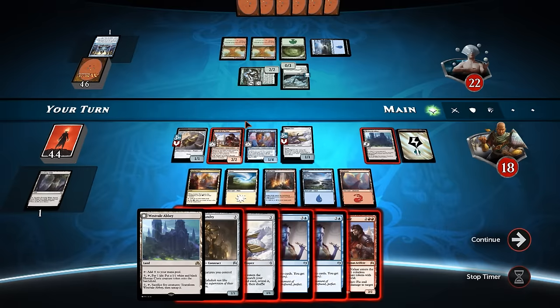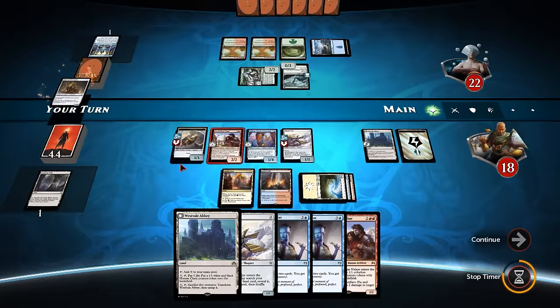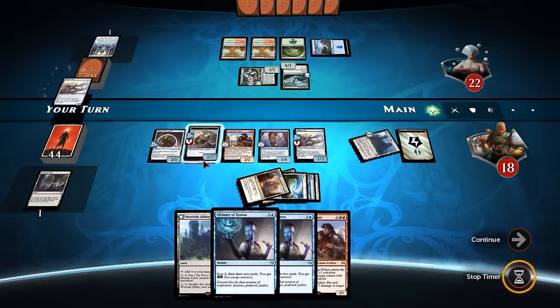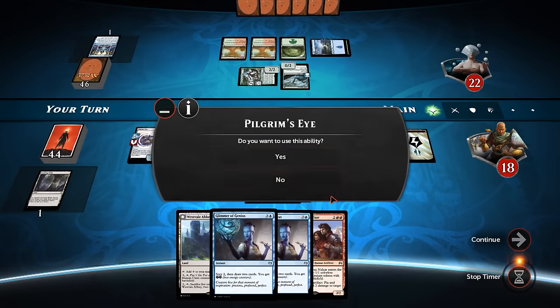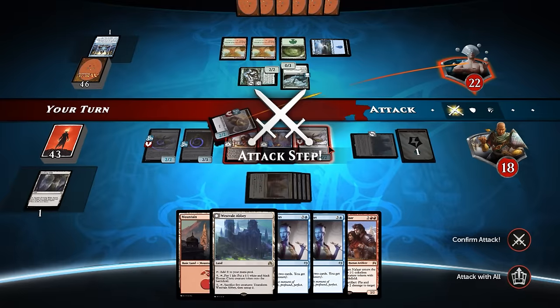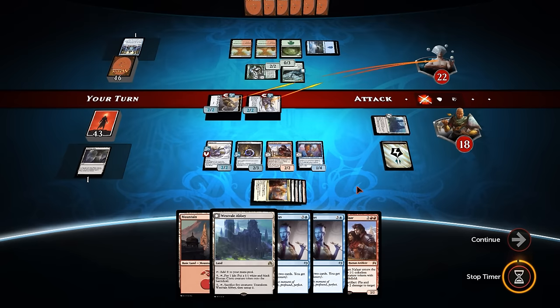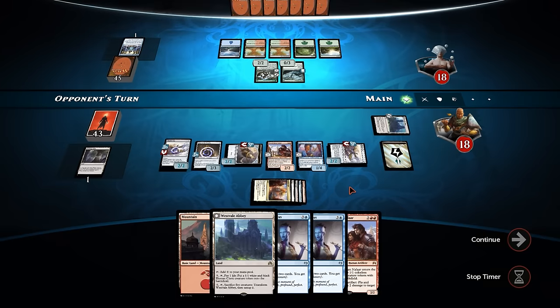Chief of the Foundry - give our Thopters plus one, plus one. And then we'll just Pilgrim's Eye, thin out our deck again so that Padeem's not drawing us into lands, because we have been fairly flooded here. It doesn't really matter what colour we go for - we've got all of the colours in doubles. I should have attacked him with these two actually - that was a mistake. He could block one, but we'd get an extra one damage in. Every little helps - if he wins on one life, then we'll wish that we did.